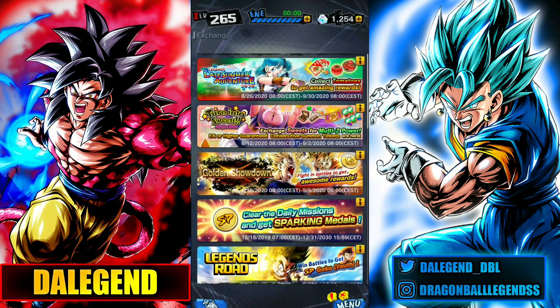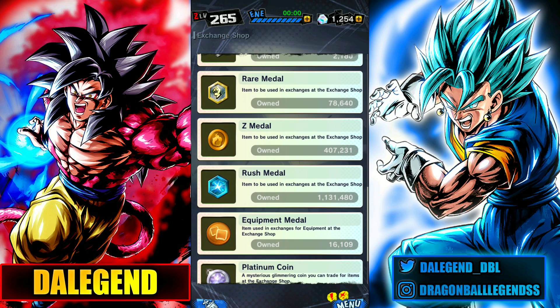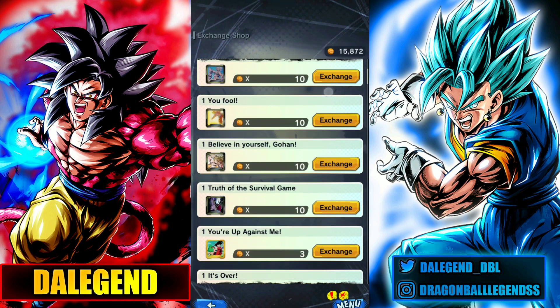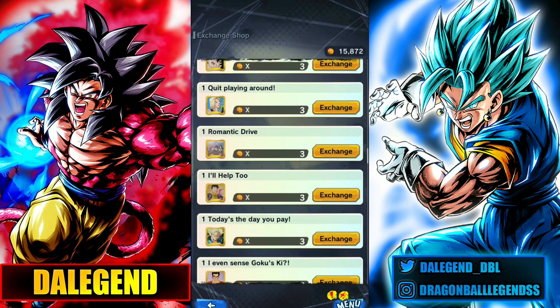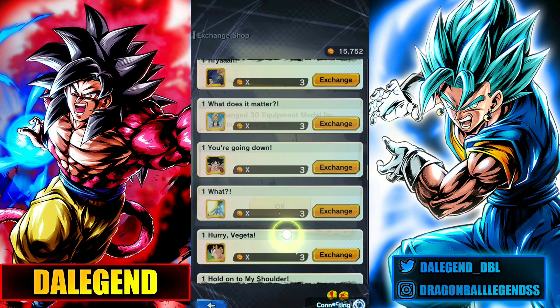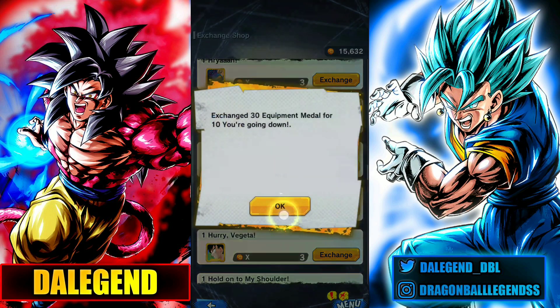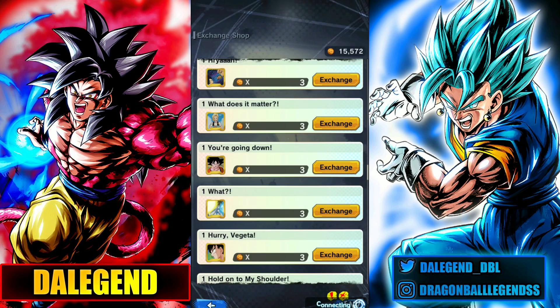Let's jump into the exchange shop. You can go into the Zed Middle or Equipment Middle shop, but let's go with the Equipment Middle shop. Here we should pick useful equipment — check your teams, check your units' tags, and then pick equipments from their tags. You should also focus on their main stats. For example, if a unit has a high strike attack, you should get equipment that gives you strike attack.